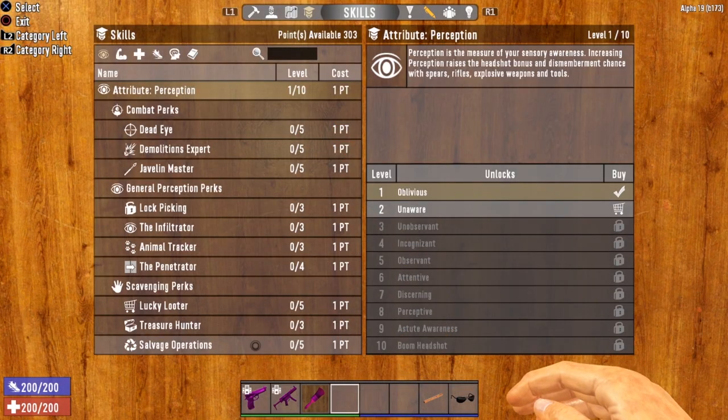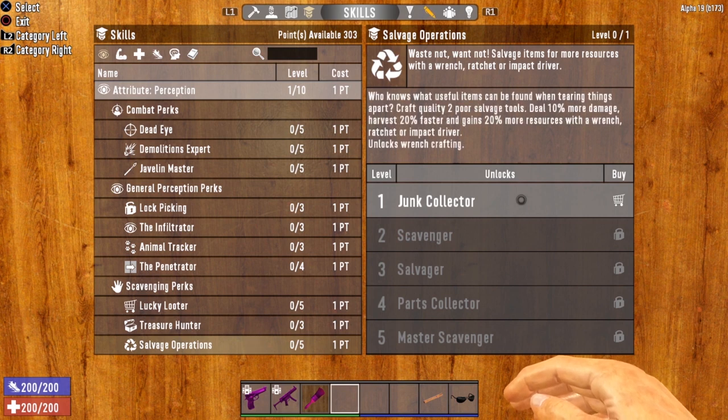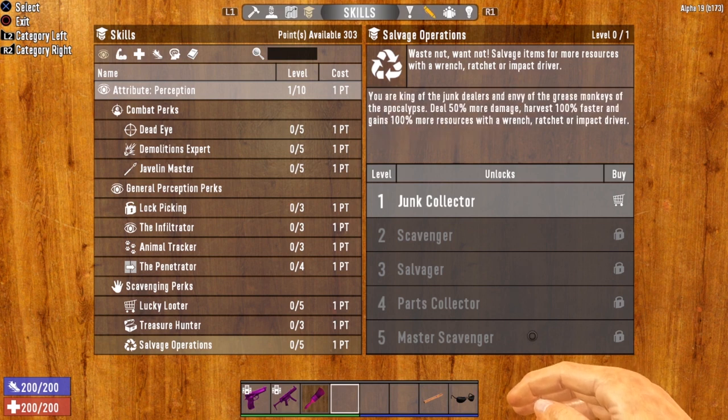Let's start off by discussing the skills that govern these brand new tools. I'm talking about Salvage Operations, located in the Perception attribute. Salvage Operations says waste not, want not — salvage items for more resources with a wrench, ratchet, or impact driver. As you increase levels in Salvage Operations, you'll deal much more block damage, harvest faster, and gain more resources.